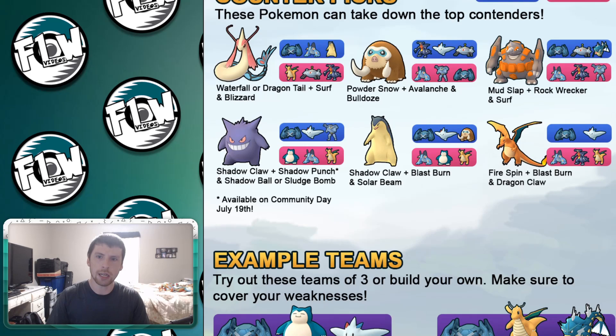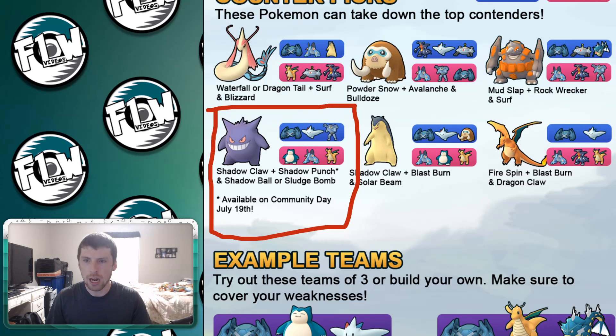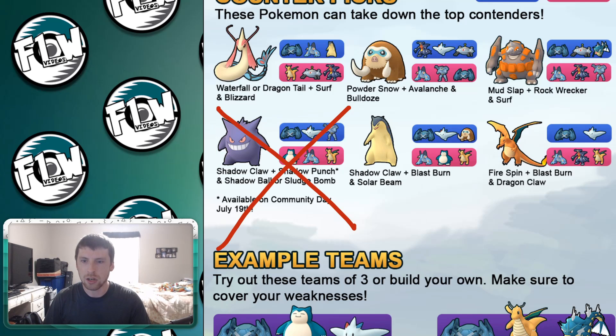These Pokemon could be the spicy picks, especially Gengar. At first you're not going to see as many Gengar because of the moveset it has available. But once the Community Day happens a week into this Premier Cup on July 19th, people are going to start using Shadow Punch and you'll see Gengar come in more frequently. So at first, not going to be as common — but that will change.